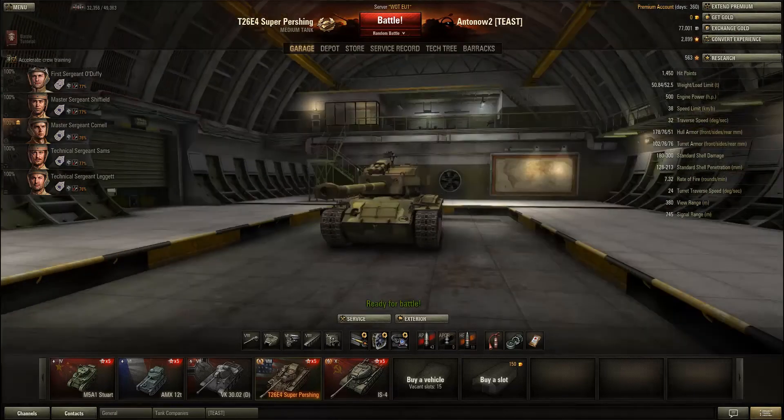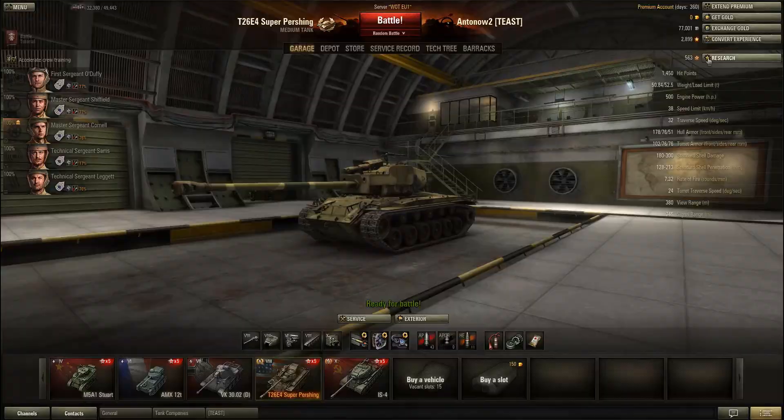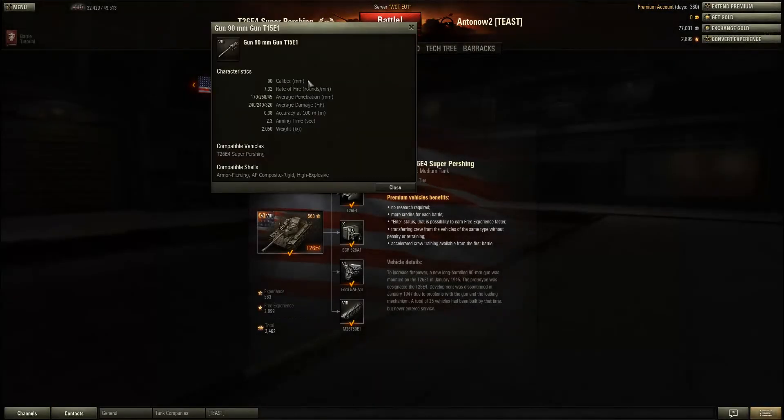Now the gun — the second major drawback besides speed. The rate of fire is 7.32 rounds per minute, which is pretty good. With a gun rammer and improved ventilation plus crew skills like Brothers in Arms, the reload drops to around 6 seconds per round — effectively 10 rounds per minute. That's a really good reload time.